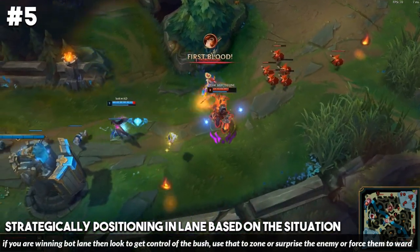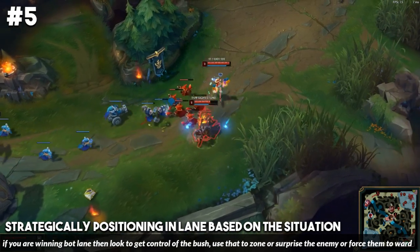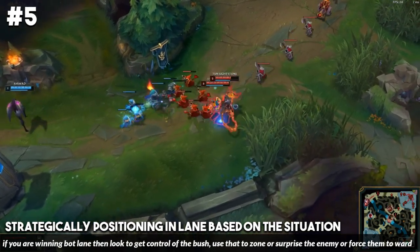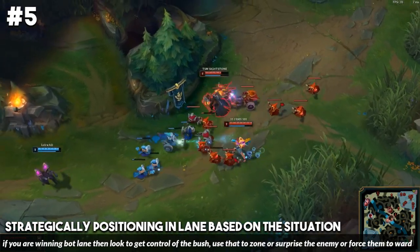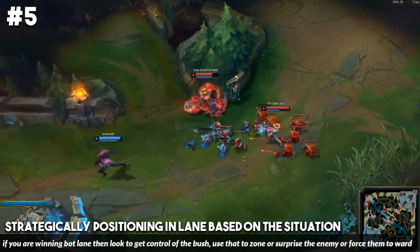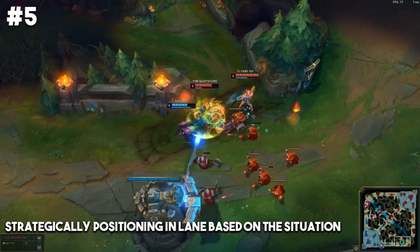What happens in this game is that the MF and Thresh hit level two before the opponent. Because Biofrost was able to get control of that brush, he looks to all-in the opponent and they're just surprised by it — he ends up killing the Yuumi there. This lane, just because of how Biofrost positioned early on, is basically over now.